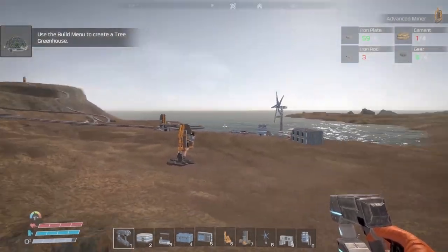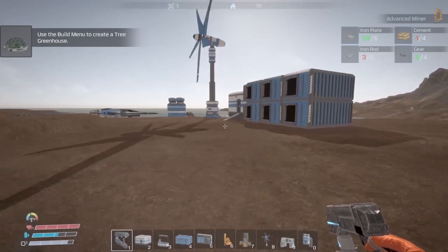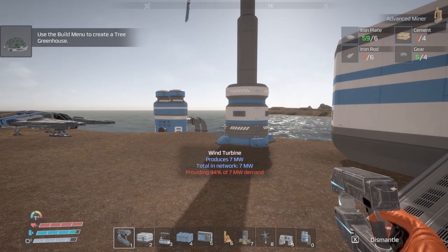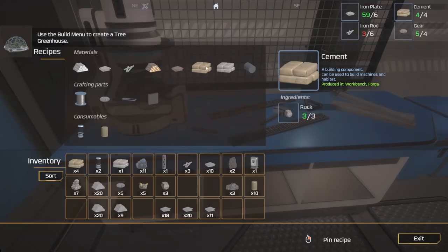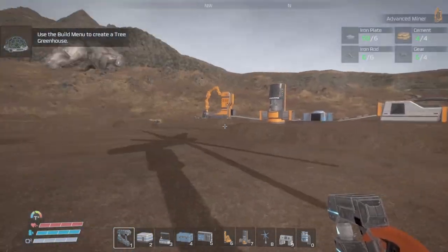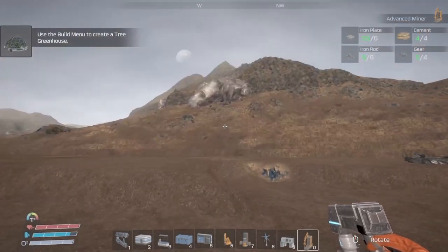I bet I can put a miner on that — what do you guys think? Think I could? I think we should try it! More iron — boom, spectacular! Let's go try to put a miner on this mother — we're gonna need it anyway.